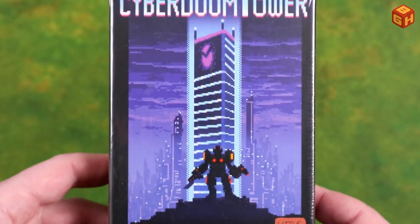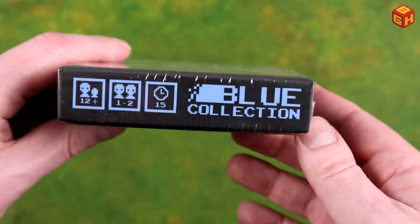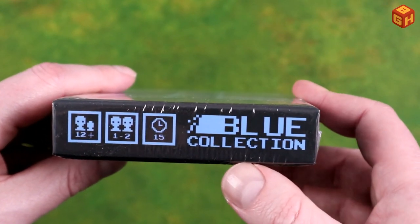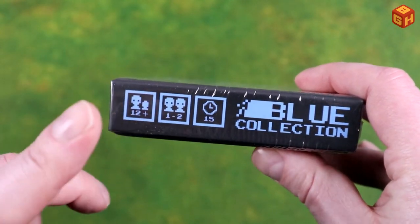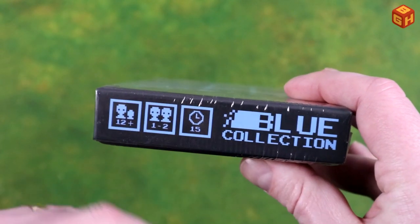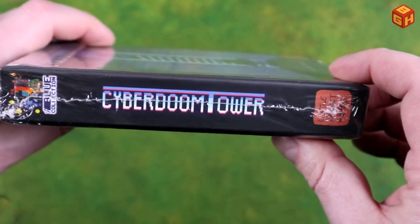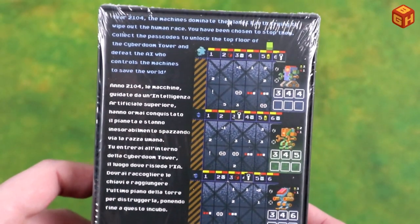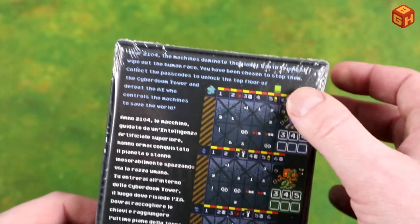Really cool pixel art here — that is super cool. It's from the Blue Collection; there's a couple of these, including Insert Coin to Play and One Card Dungeon as well. It's a game for ages 12 and up, for one or two players, which plays in about 15 minutes. Cyber Doom Tower on all the other sides, and on the back we have in English and in Italian a little description of the game and a few examples. So let's open this up.